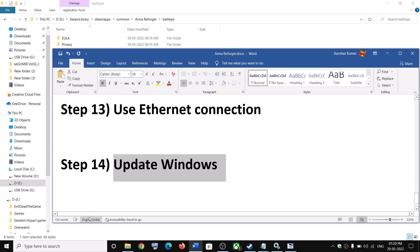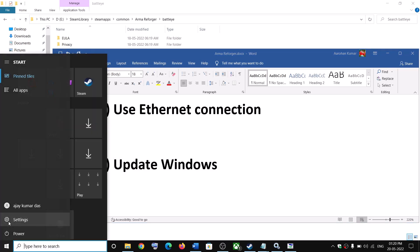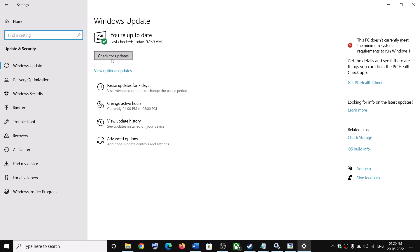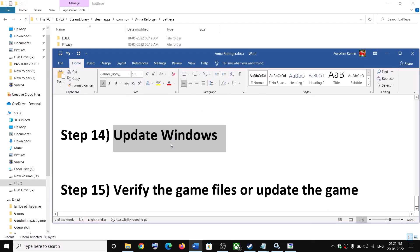The next step is to update Windows to the latest version. Make sure your Windows is up to date. Go to Settings, then Update and Security or Windows Update, click Check for Updates, restart your computer, and then launch the game.